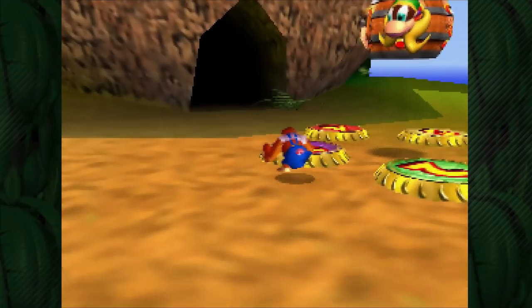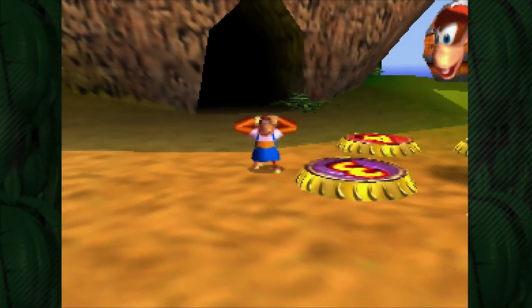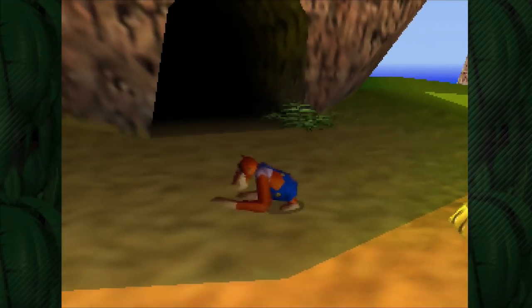So real quick, let's go back inside the starting area and show off Lanky Kong's idle animation. I've shown all the other ones in the house, so might as well go show this one in the house as well, and then we'll go to Angry Aztec and get that going.